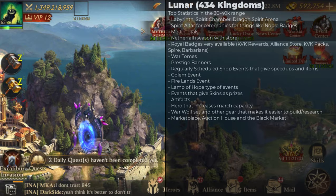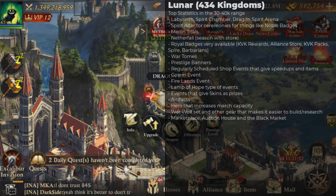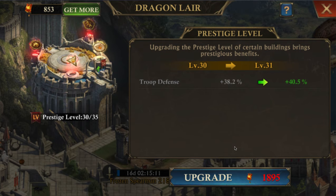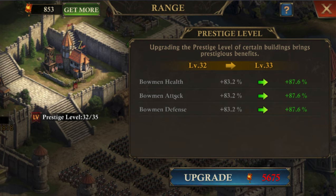Another thing kind of unique to lunar — the old kingdoms — is prestige banners. You have them on almost every building and each one has a different bonus. For example, on the dragon lair you get troop defense. You can get them from spirit ceremonies and as rewards as you're building up, and you can use them to rank up your items. Later on you'll actually get up to three different types of bonuses for your prestige.